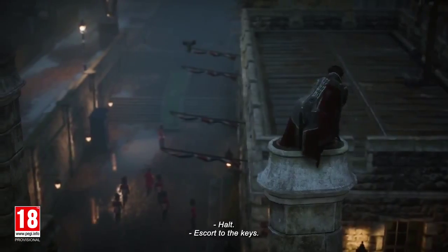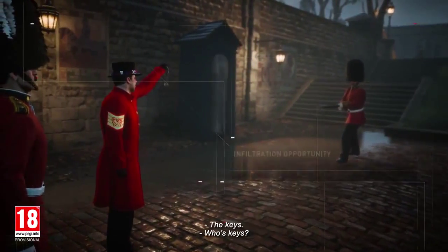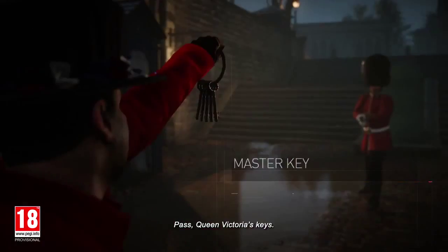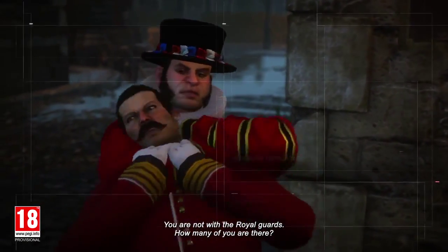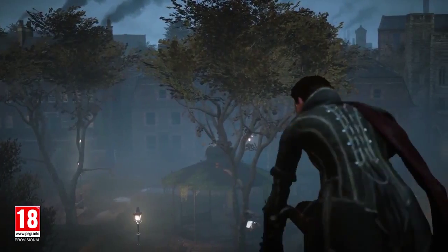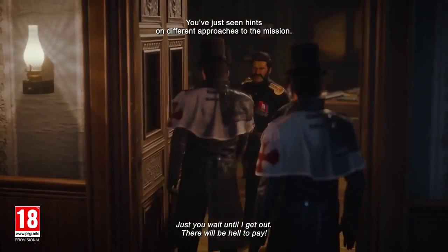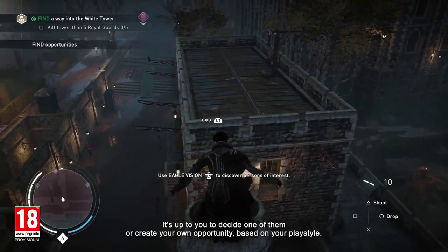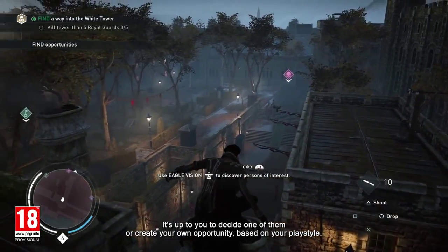The shroud is in a chest that matches the key. In-game, we witness the Tower's guard challenge ritual: 'Halt! Escort to the keys! Who comes there? The keys! Whose keys? Queen Victoria's keys! Pass Queen Victoria's keys!' You've just seen hints on different approaches to the mission. It's up to you to decide whether to choose an opportunity presented or create your own opportunity based on your play style.